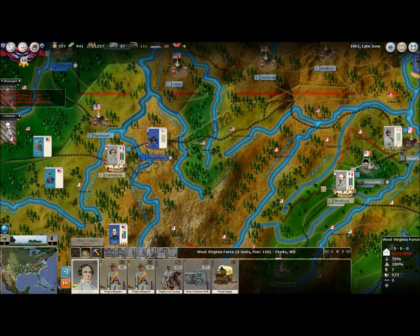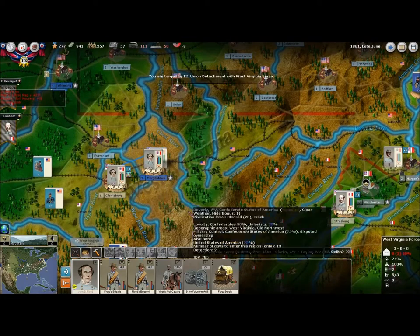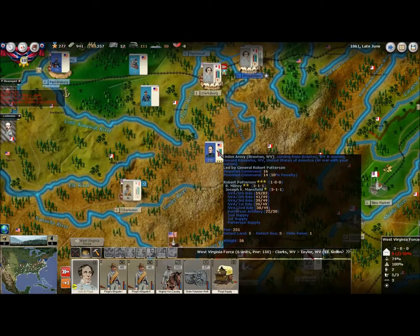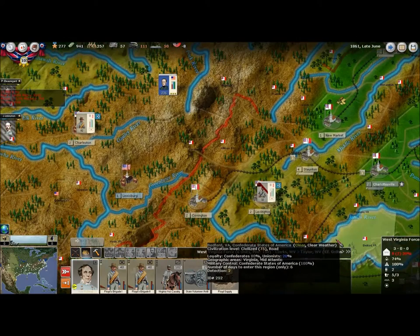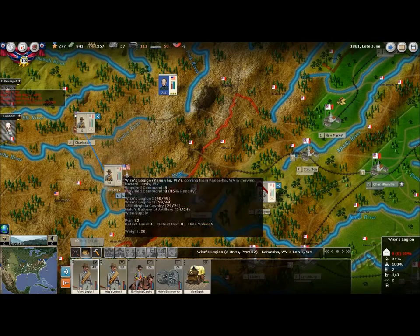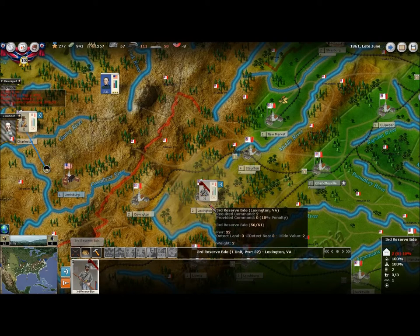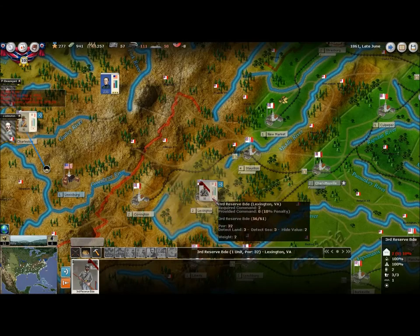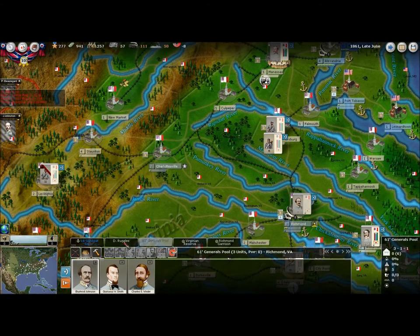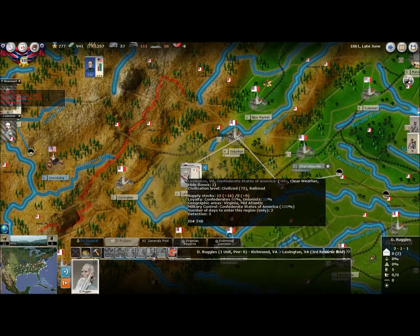Floyd's got a 30% command bonus and he's not a great commander to begin with, but I think that's the only choice — he's got to attack Morgantown, and he'd better attack with everything he's got, otherwise he risks being cut off in Clarksburg. I'm going to take a gamble that Patterson is probably moving to Charleston, so I'll have some forces try to retreat to Lewisburg and get down to Lexington, where we already have a brigade being formed. I'd better send General Ruggles up here to take command in case this continues.